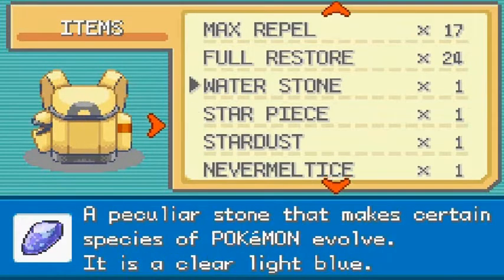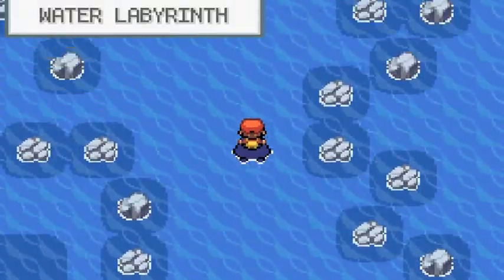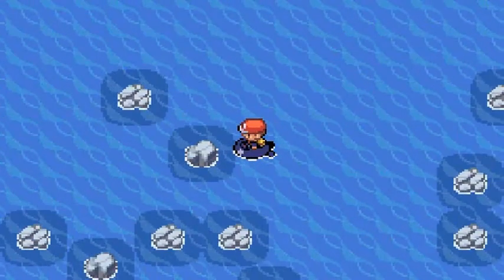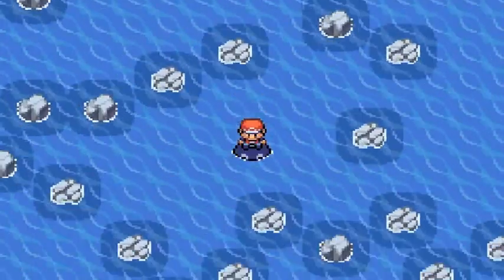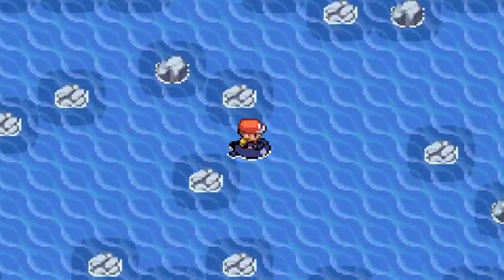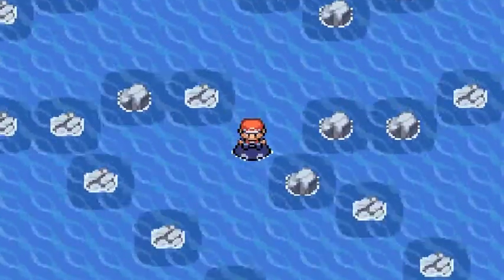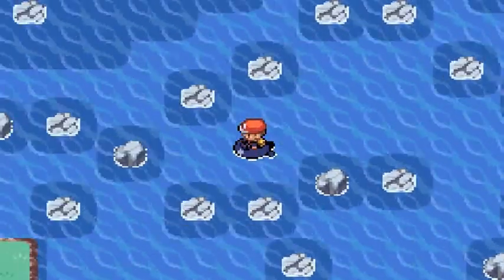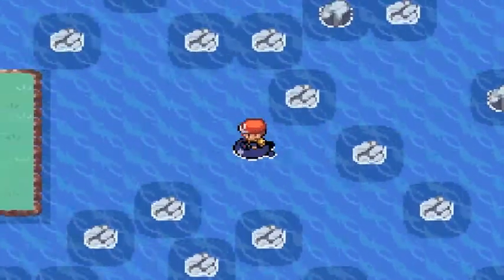Now we're going straight up north and exploring just a little bit more of Five Island. North of Five Island you will find more trainers, a cave, and just about everything else. Here we are in the water labyrinth — go right here and you're going to find some trainers. There is an interesting person waiting for you, so make sure to have one spot left on your team to get this item.